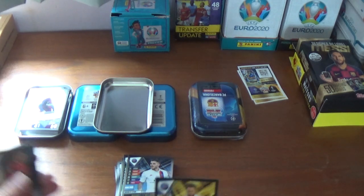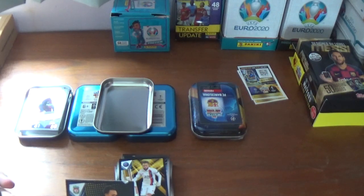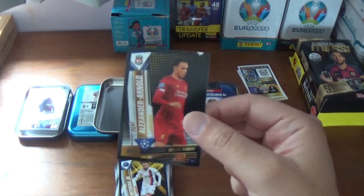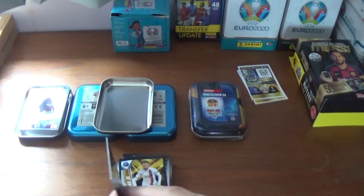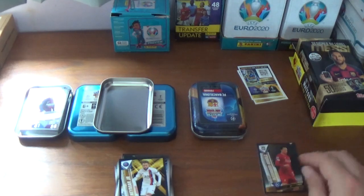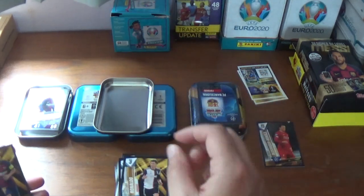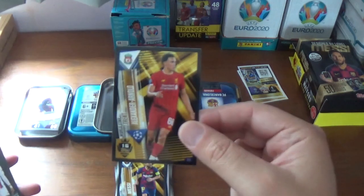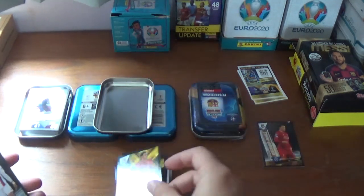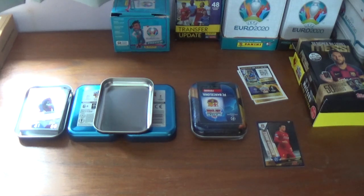The sticker cards are number 23 Neymar Junior of PSG, a golden moment — Trent Alexander-Arnold of Liverpool. Unfortunately there's some damage to the top of that card, which is very disappointing, though thankfully I already have it several times anyway. Number 3 — 100 club CR7 of Juventus, very nice. And number 1 Lionel Messi of Barcelona — another 100 club. Then we have TAA's Worldstar, number 16 for Liverpool. And we finish with a golden moment for Kylian Mbappe of PSG — I think we saw that one in the previous tin.